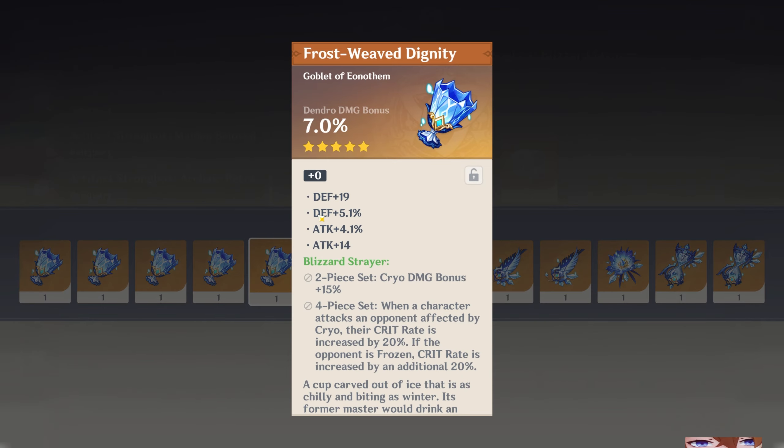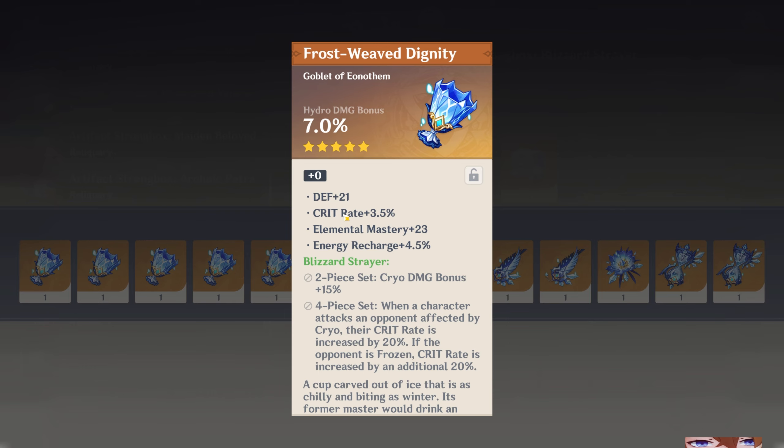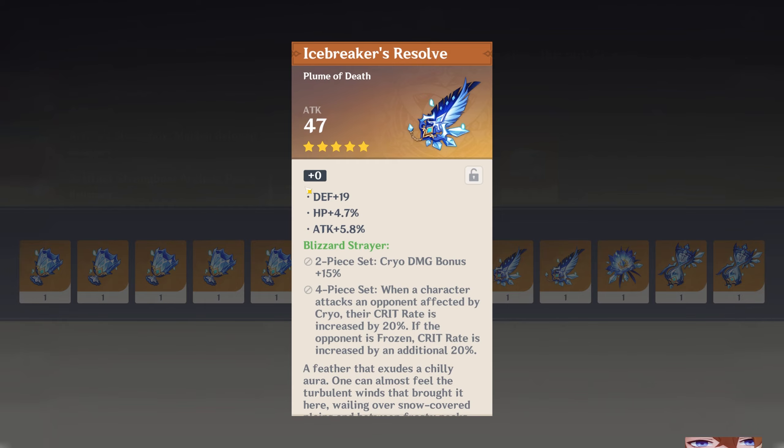Crafting 13 new golden artifacts means you save 260 resin on re-rolling these artifacts. Because of the wide variety of options — like Blizzard Slayer, Heart of Depths, or the VV Swirl set — I would really recommend you use your golden artifacts on the artifact strongbox, as you can build entire characters from them.